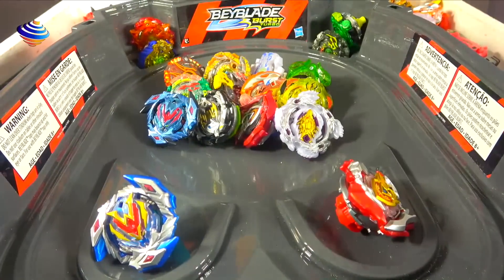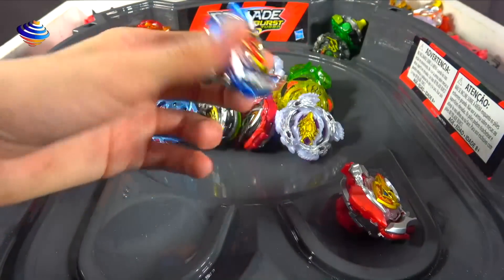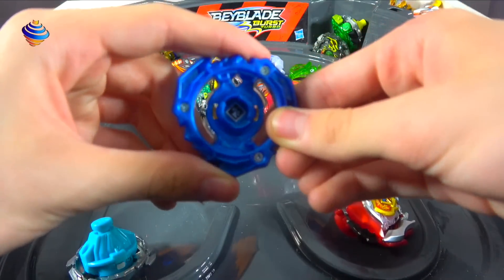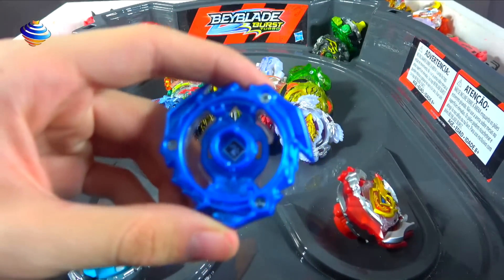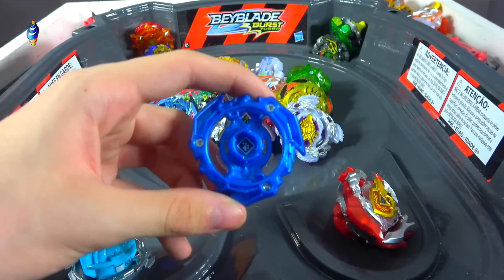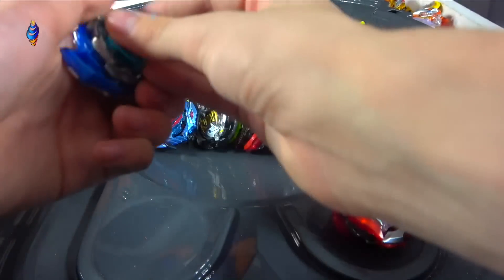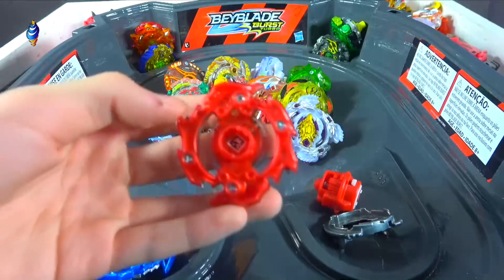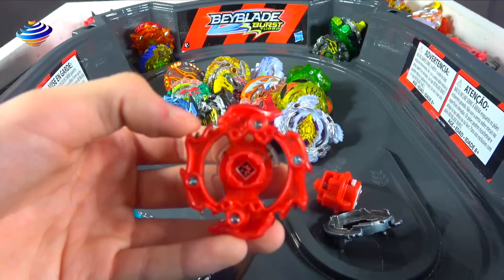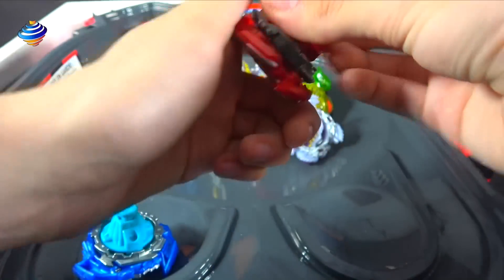Moving on to the other bays, we have got the set which is Wonder Vault Triac V4. There you go if you want to scan it right there. This bay is very, very nice — pause it and scan it. So the next one I'm going over is the Z Achilles, and both of these bays have the Anime Acry colors, which is awesome. Z Achilles is right there — that looks really, really cool. That's Z Achilles with the Anime Acry colors.